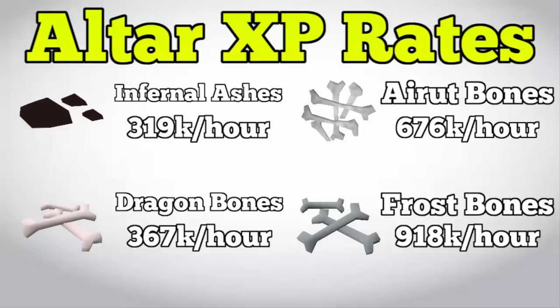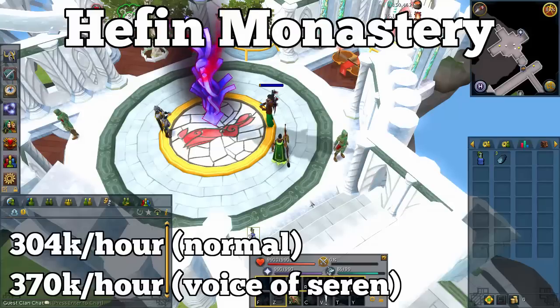Now let's look at the most commonly used bones on a gilded altar. Generally, the more GP per XP a bone costs, the more experience per hour it gives. Starting with infernal ashes at about 320k XP per hour, then dragon bones, air bones, and frost bones, which get progressively faster. These rates assume Juju prayers are active but do not account for the First Stage outfit or clan avatar. Check the calculator linked in the description for current prices, then decide which bone type suits your budget.